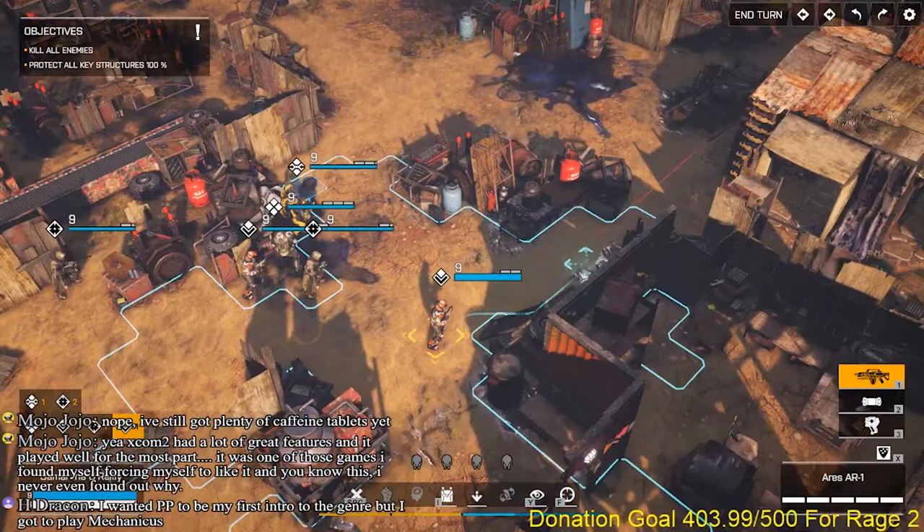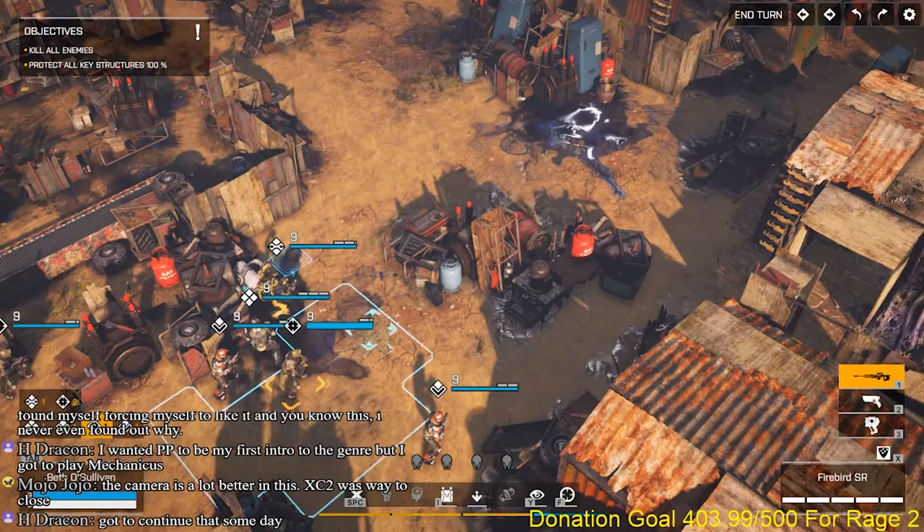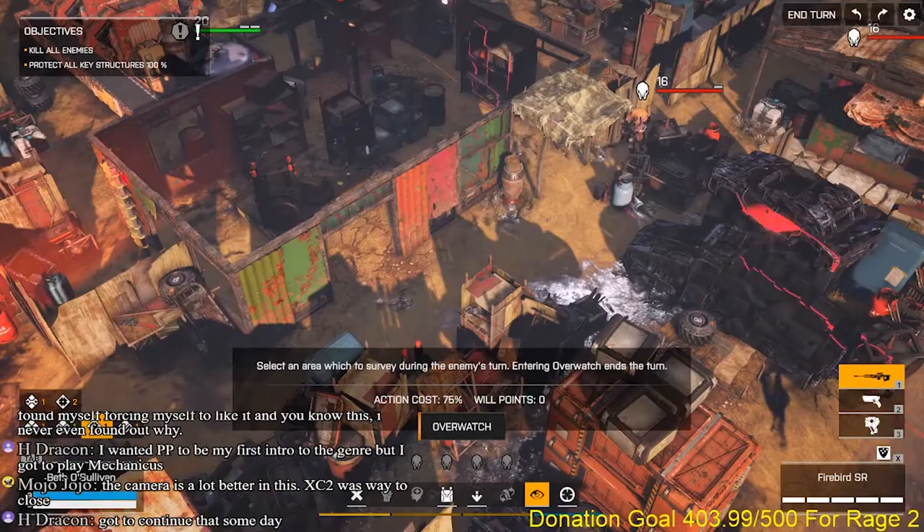As with XCOM — both the old and the latest ones — Phoenix Point has you commanding a small squad of characters in an I-go-you-go style combat system. Your mission depends on the map, but generally you're going to be fighting aliens.